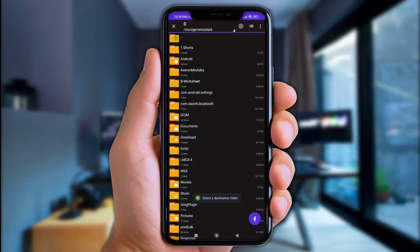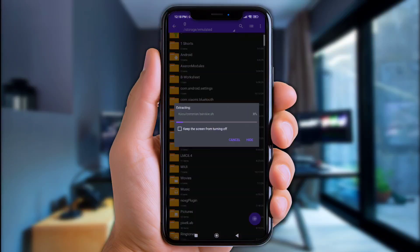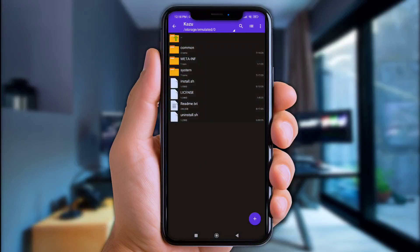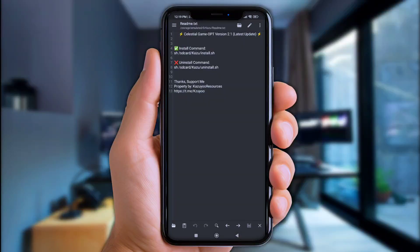Next, move the file named 'kazoo' to internal storage. Now open them up — open the file named readme.txt and copy the install command script from it.